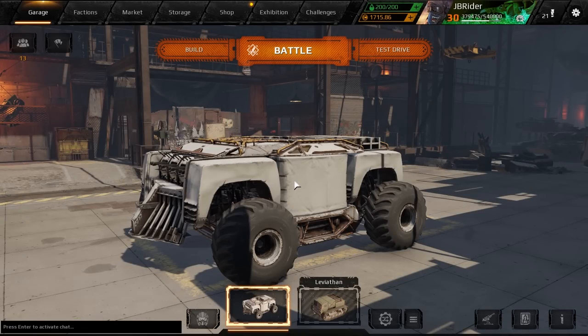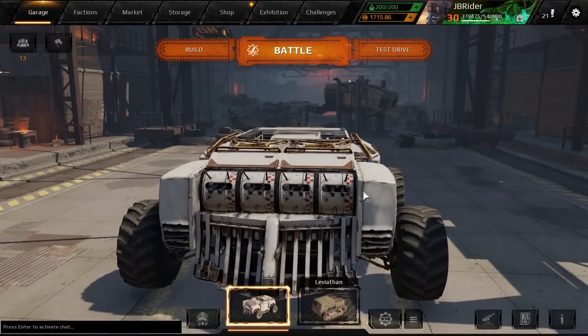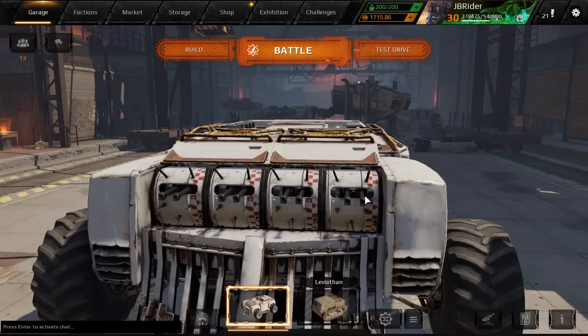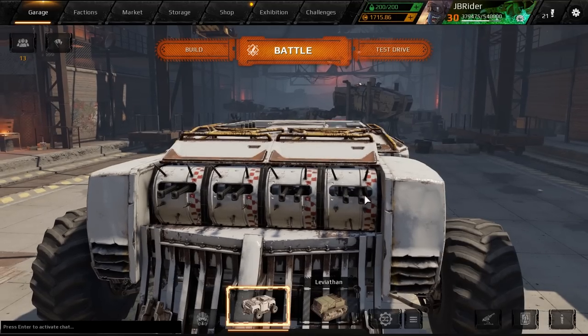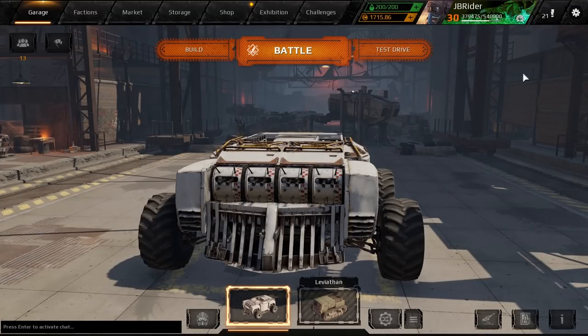Hey guys, Gbraddy here. Welcome back to the channel, welcome back to Crossout. Hope you're all doing well today. Today we're going to check out the Ruptures. It took a while for me to get them because they weren't added to the promo account - that is my son in the background. It took some while to grind. I was grinding the Emily's first and then I had to grind the Rupture. I know it's late and the Knight Riders is no longer here, but I'm still going to review them because I want to compare all the shotguns with the Rupture.